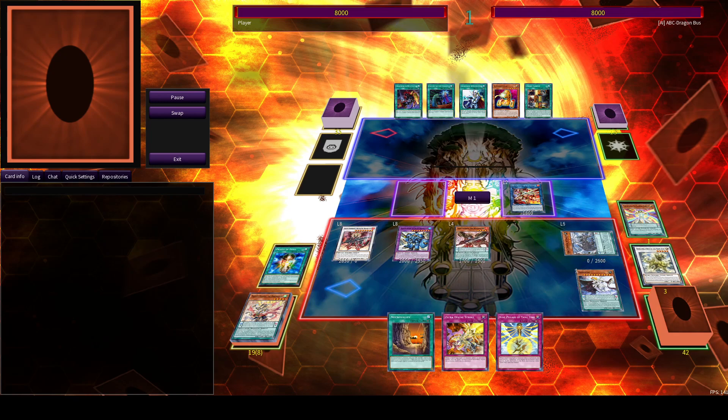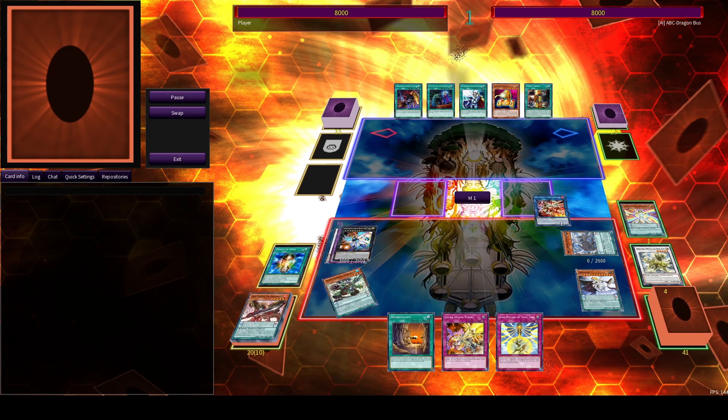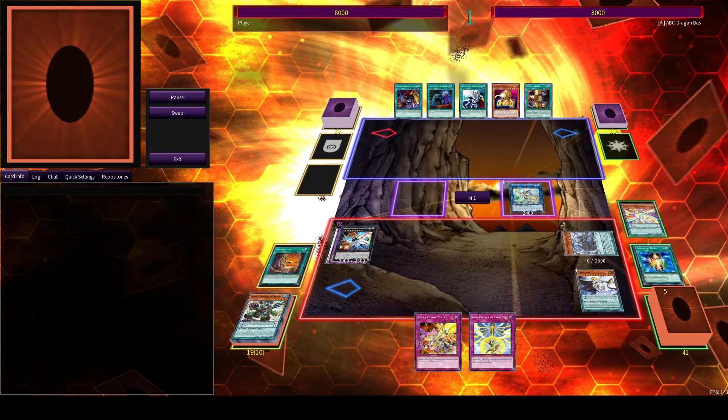Kind of unfortunate, but nonetheless we still make the board of Hope Harbinger, Apo, Necro Valley, and 2 Counter Traps, as well as a follow-up, since we'll be using the 9 Pillars to pop the Zephraneu here.